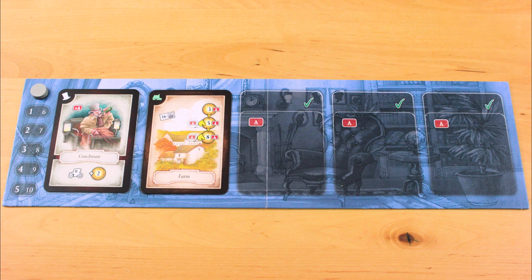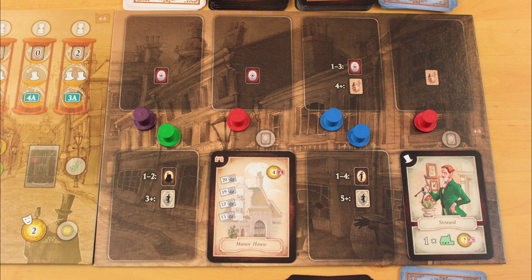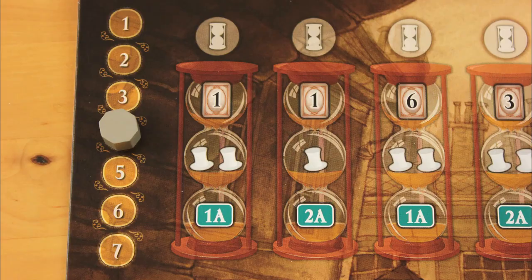After everyone has spent their actions, if no one is in debt yet, you tidy everything up, discard down to two cards, take your pieces back, deal out fresh cards, and advance the marker for another round.